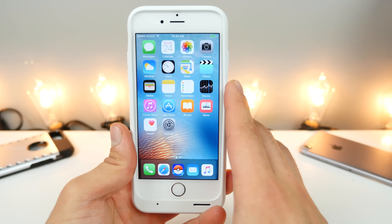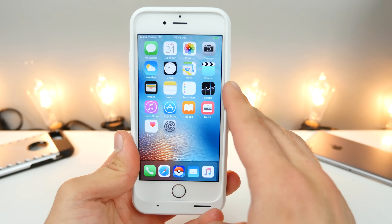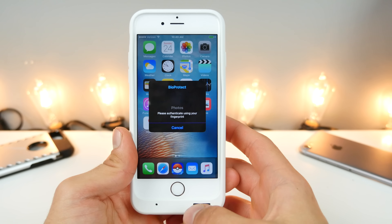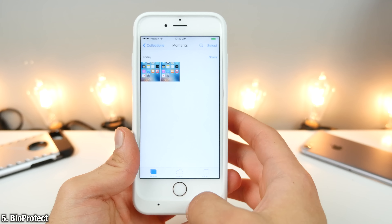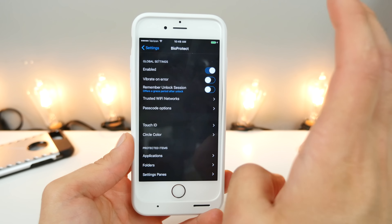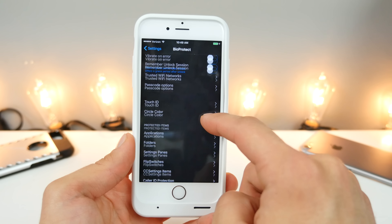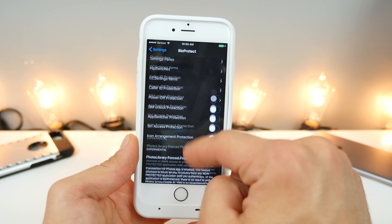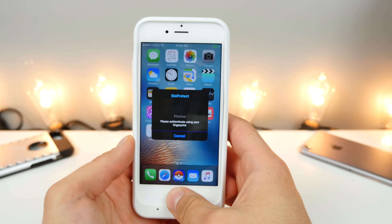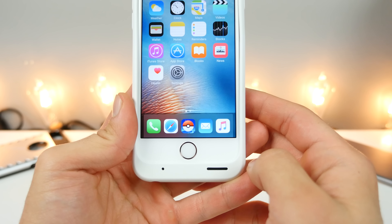Next up, this one is a must — locking individual applications. Something Apple forbids you from doing, you can go ahead and lock individual applications using BioProtect, and you just use your Touch ID. It's very intuitive, very easy, and you guys can tweak a lot of these settings. There's really a lot to choose from, but this is one of the best essentials for jailbreakers.